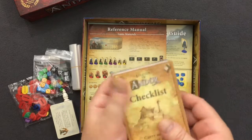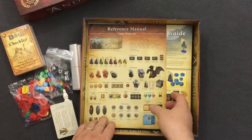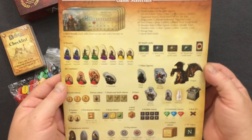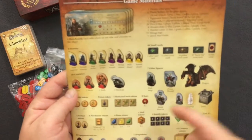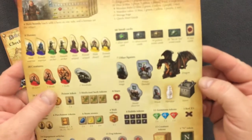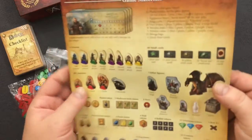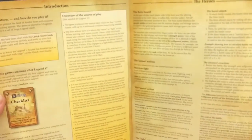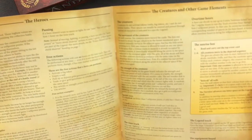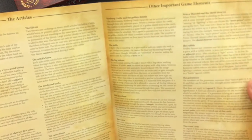This huge packet of oversized cards — that's pretty cool. Here we have a reference manual. You can see a bunch of standees. There's also the narrator; that single piece is for the narrator. And it looks like there's some gemstones in there too. The manual covers the introduction of the heroes, creatures and other elements, the articles, and other important game elements. It's just a few pages long.